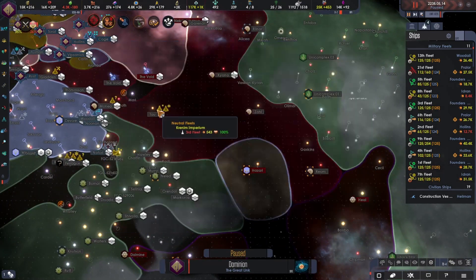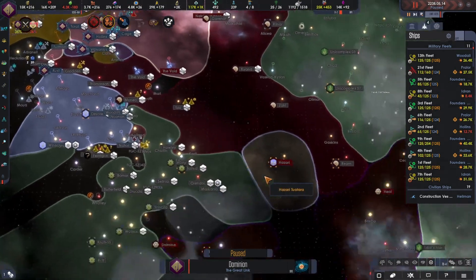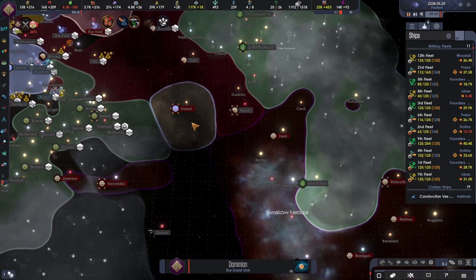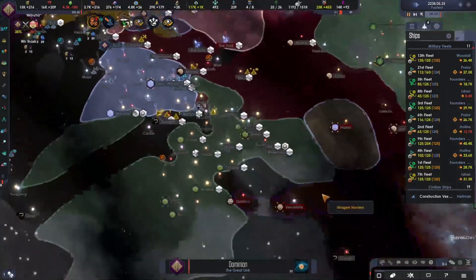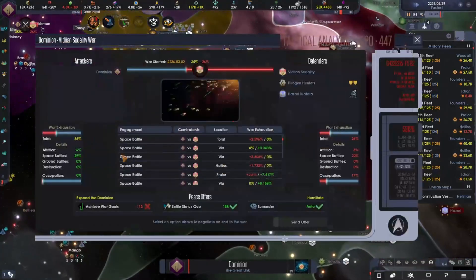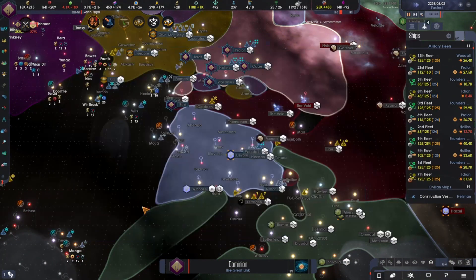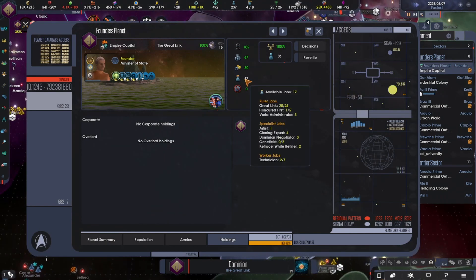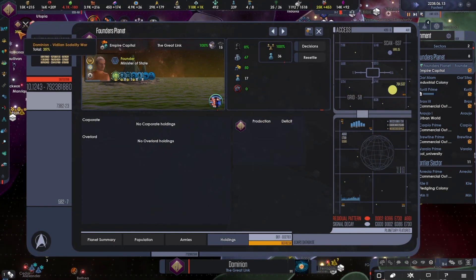Attacking enemy vessels. Of course we are at war with the Hazari as well — I forgot about that. We were at war with the Hazari and the Herodion as well. Which is probably why the war score is so low, but we'll see. By this I mean our war score.